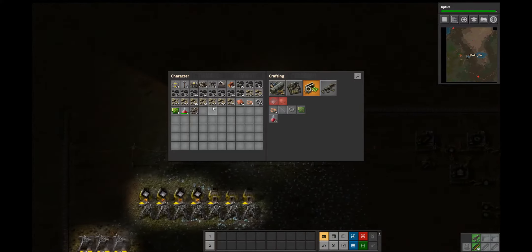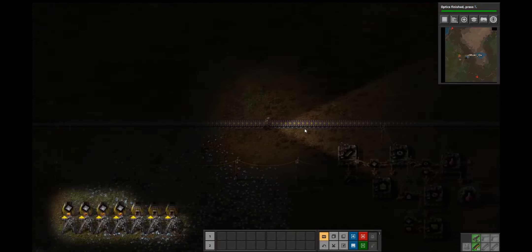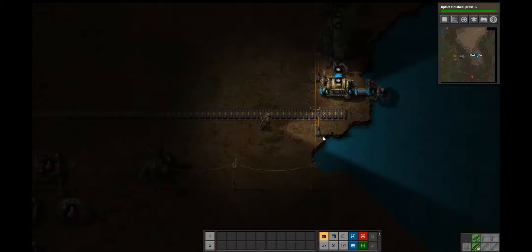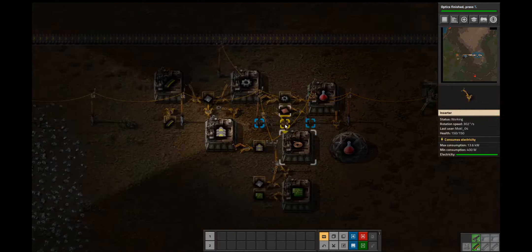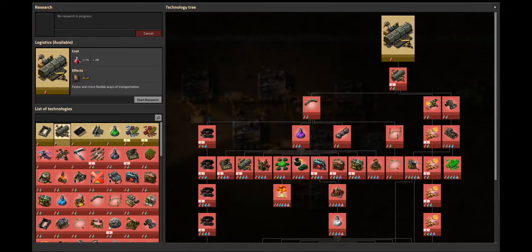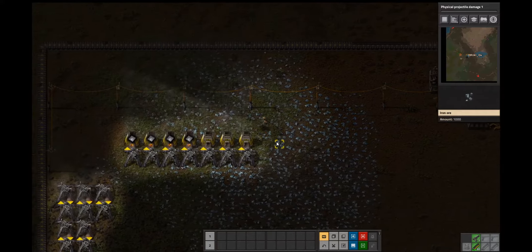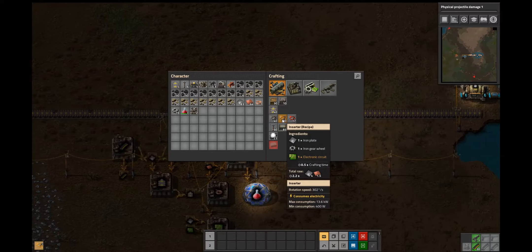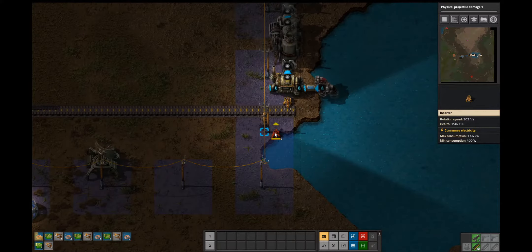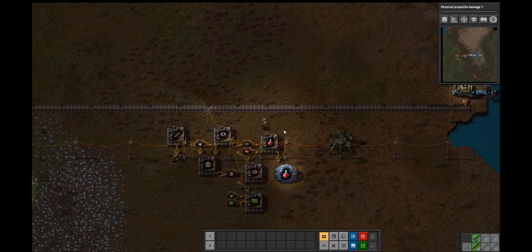Looking fine. It's finishing science — always love to hear that. Let's put an inserter here. Of course we don't have enough iron plates. Let's do weapons, cause I think there's gonna be a fight soon. There's a fight brewing. So now this will be automatic. Let's take a look at our power consumption — we're producing about twice as much as we're using. So that's pretty good.